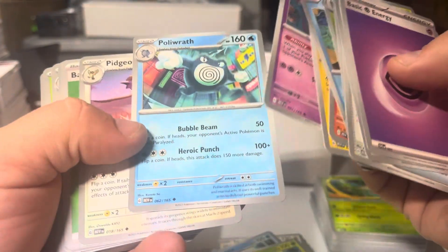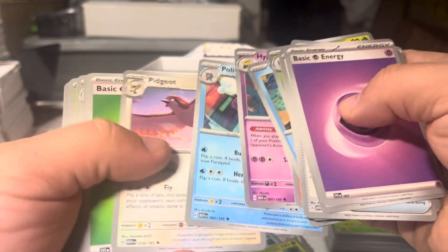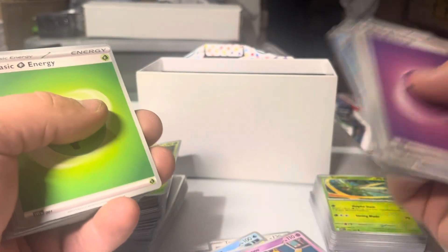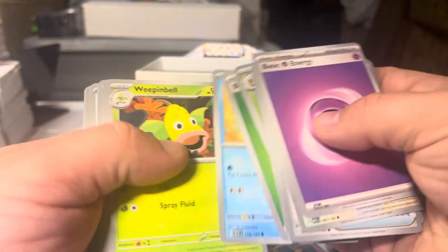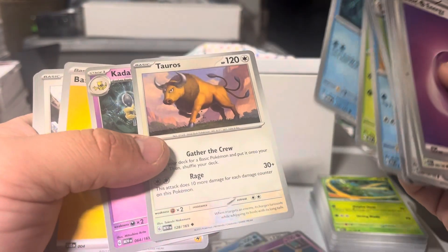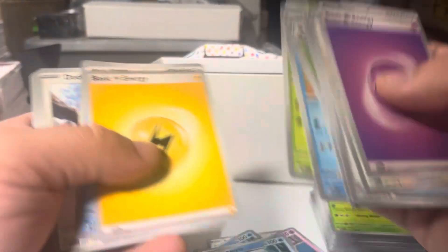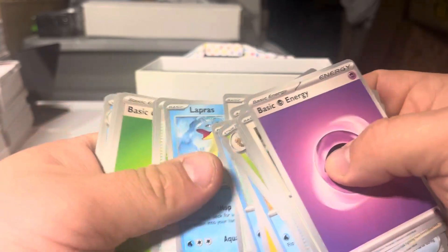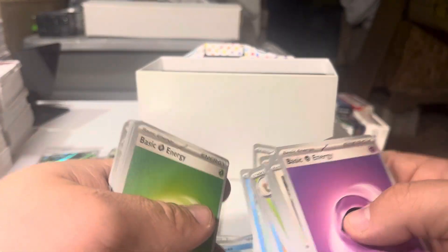Hypno Poly Wrath is an Uncommon also - that's so strange. And Pidgeot is the Uncommon. Okay, it's making more sense now. Tauros - look how majestic, in front of the mountain there. Lapras, Cycling Road Scyther. So many good cards in this set. I love 151 so much.